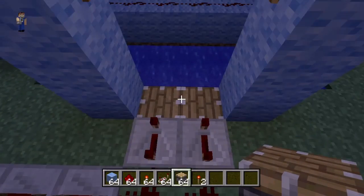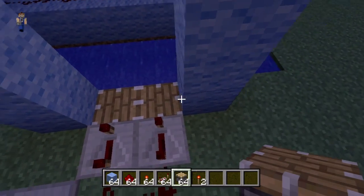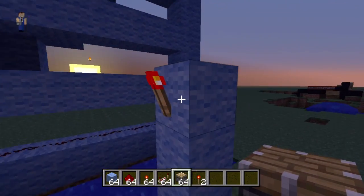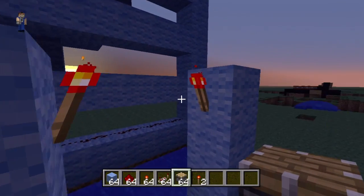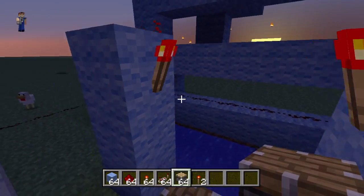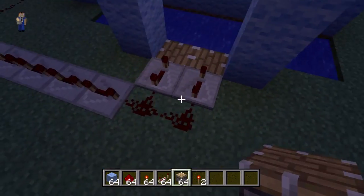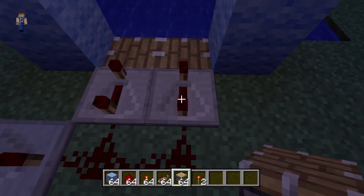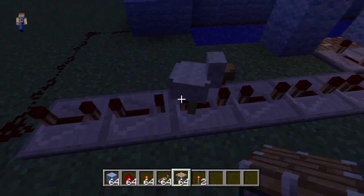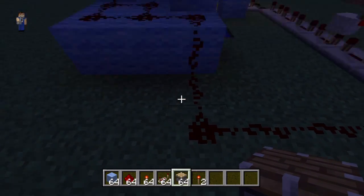Alright guys, starting off you're gonna want to place your two pistons. Then right beside the two pistons on both sides, a block of your choice — three high, followed by redstone torches on the third block. The redstone torches don't matter if you want to fire sand, but for firing TNT you will need those. Then you're going to want to put two repeaters both on setting four, followed by six repeaters.